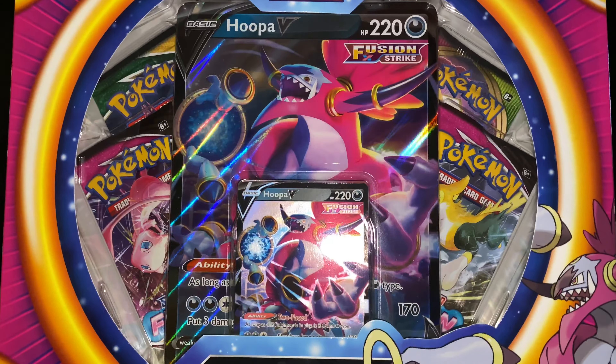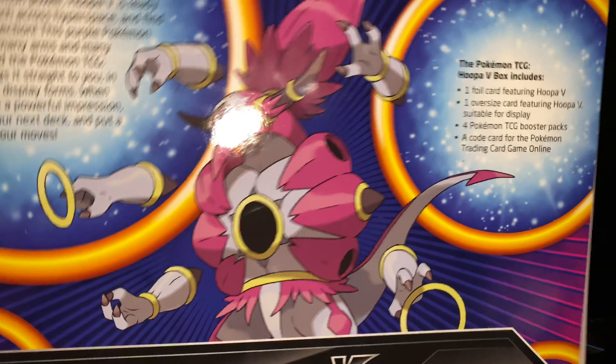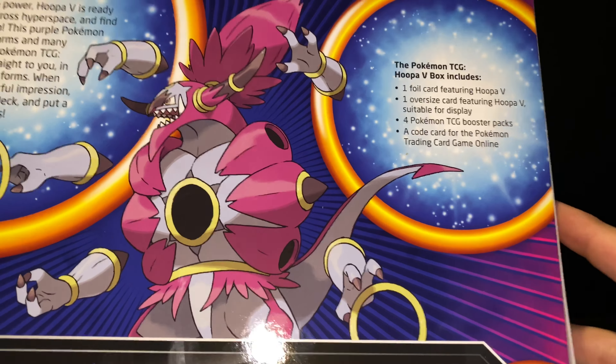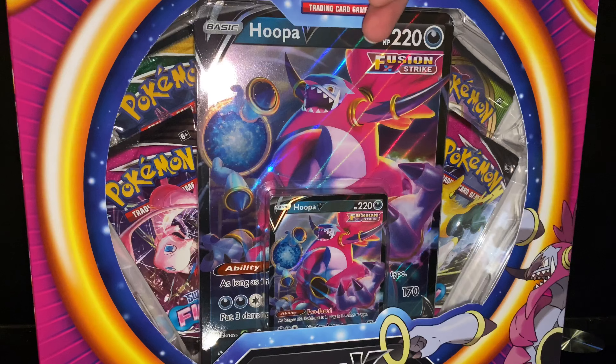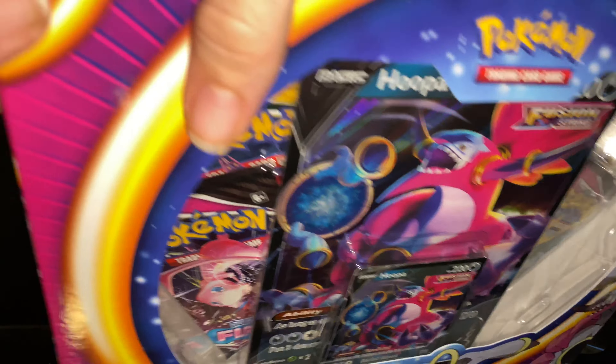Hey man, back at y'all again today with another video. Today we are going to bust down a Hoopa V box. This box has four booster packs, an oversized promo card, and a regular size promo card — two packs of Fusion Strike, a Vivid Voltage, and an Evolving Skies.